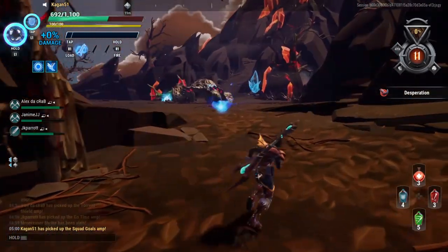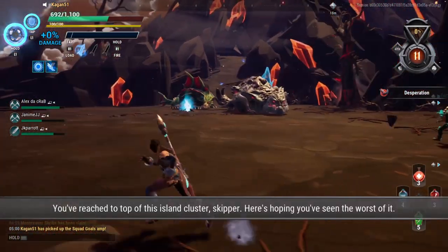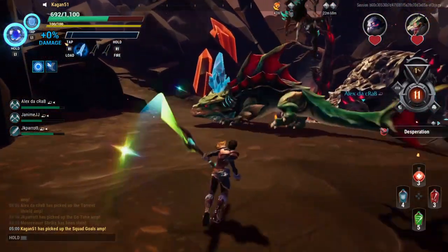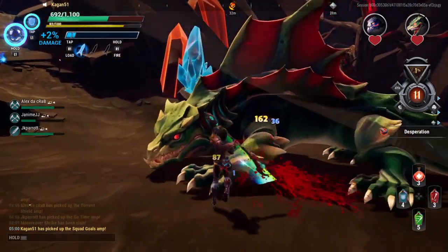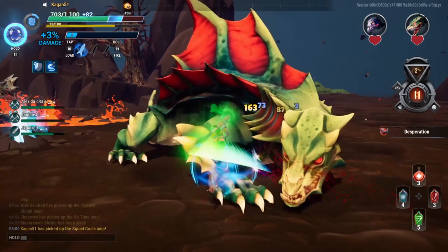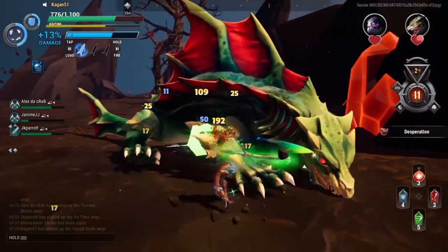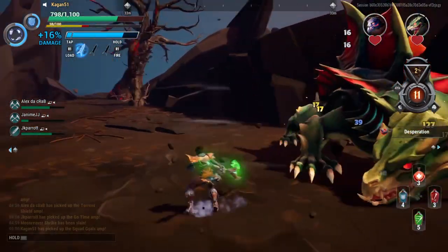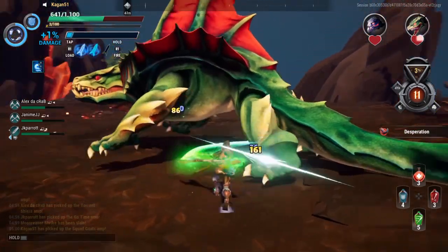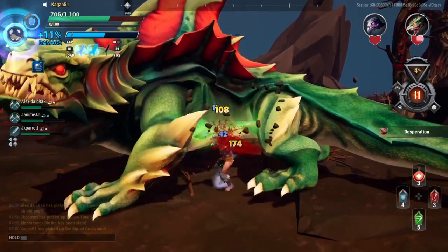All right, this is escalation level 11. Got two of them. Sounds good — I think we got one more guy that we'll have to see. Let's take out this guy first, he's the most annoying. Get his tail a little bit. Back up — give me one of those. I'm the only one going after this guy right now. Come on.